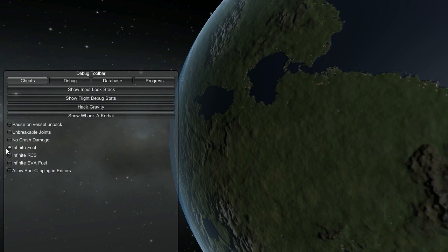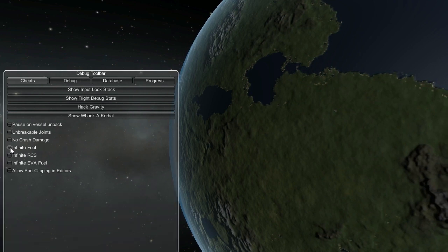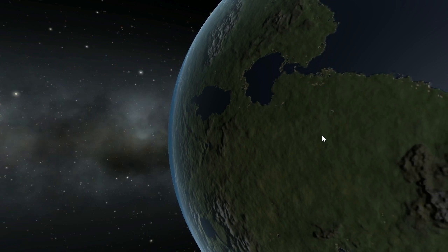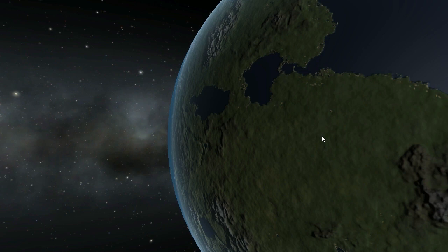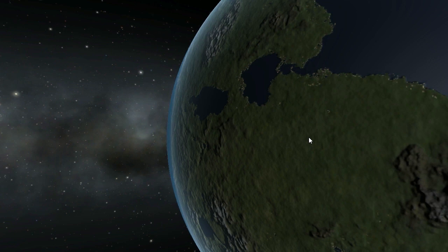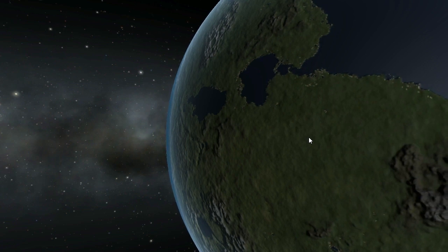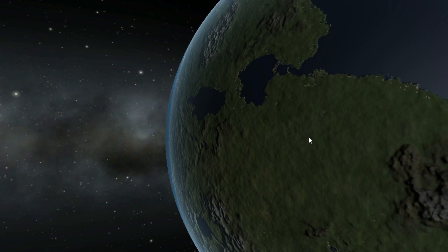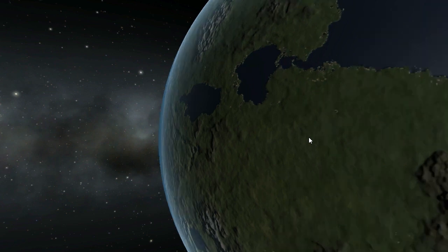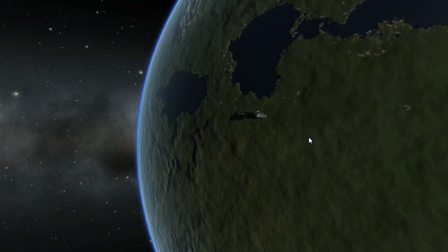I put it into orbit via infinite fuel because it simply doesn't have enough fuel and I can't add any more parts. My PC is already almost crashing when just loading this — I'm currently playing with about four frames per second. Turning any graphics options down does absolutely nothing to improve performance, because physics and CPU calculations are not great in the Unity engine, and Kerbal Space Program is bound by the limitations of that.